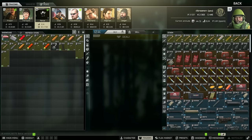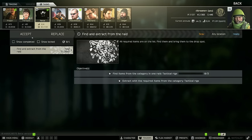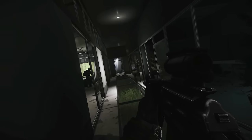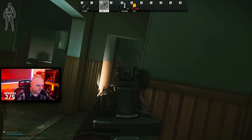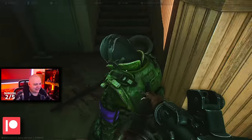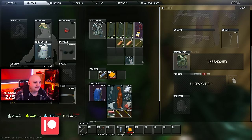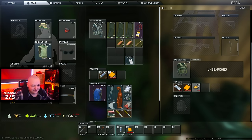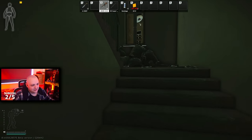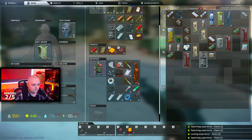Another way of getting scav karma is through your extracts as well as completing scav tasks once you unlock them through Fence. Some of them are absolutely nutty — you don't always have to complete them, and if one is telling you to kill scavs, it's not recommended because you'll lose scav rep. When it comes to killing PMCs as a scav you will also gain reputation, as well as helping a scav boss or scav guard. If they're getting attacked by a PMC you can turn around and kill that PMC for a pretty juicy bonus — helping a scav boss is +0.05 and a scav boss guard is +0.02, on top of the scav rep for killing the PMC.